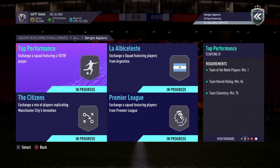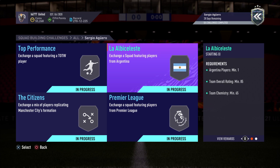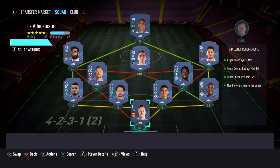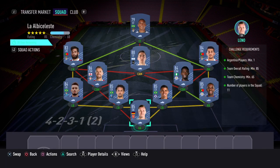The next SBC you'd need to complete is called La Alba Celeste. For this one you would get a prime mixed players pack. Challenge requirements: Argentina players minimum one, team overall rating minimum 85, team chemistry minimum 65, number of players in the squad 11.